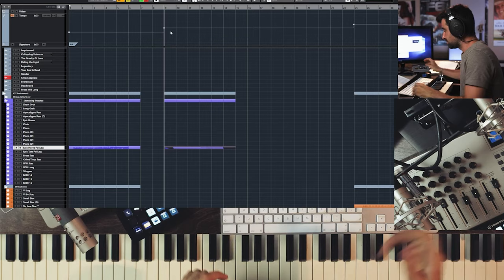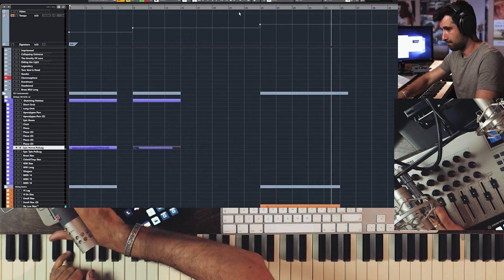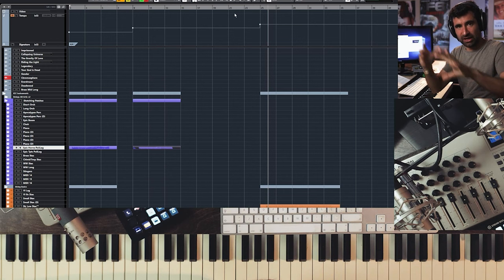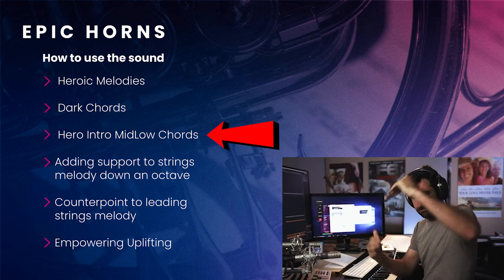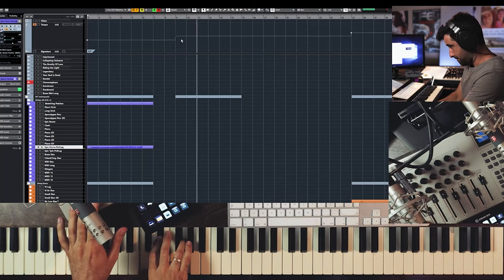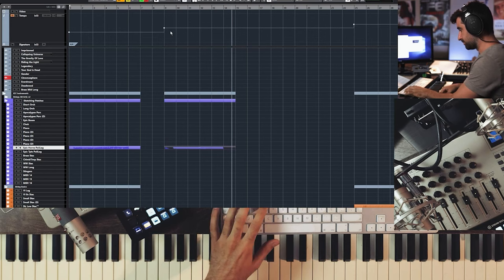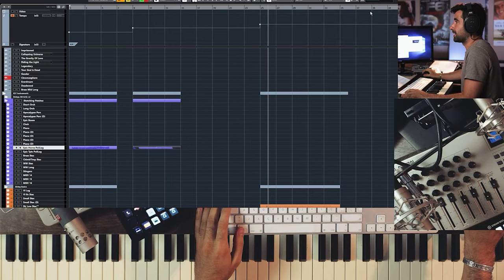If it's sort of like action — something like this — low sustain type of note as well. This is for dark chords and dark textures. More heroic things — the heroic type of like mid-low chord. Something similar to this, but more for like an intro, type of swell — it should be longer — but this type of intro. So we've got the heroic melodies, the low chords, and that's for the more uplifting type of thing.